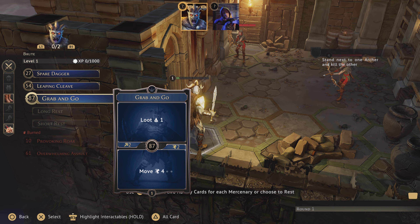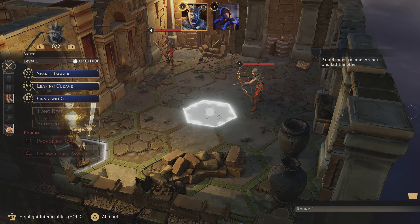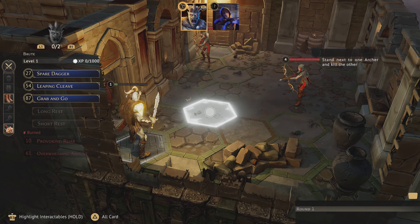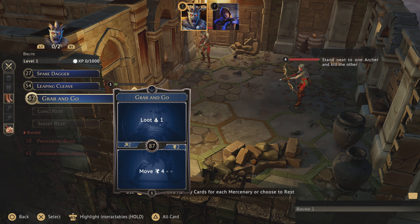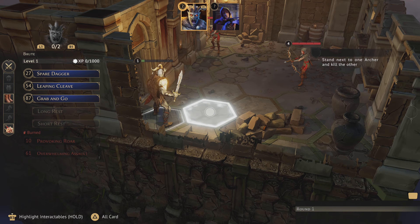I skipped through all of the text so I can better explain from a user's perspective what we're doing. The tutorial wants us to stand next to one archer and kill the other — that's just the challenge right now. For us to pull that off, we need to be next to this one, which is three spaces away.